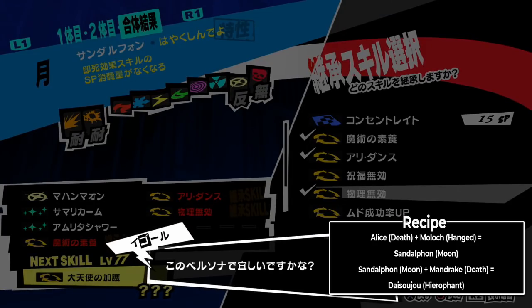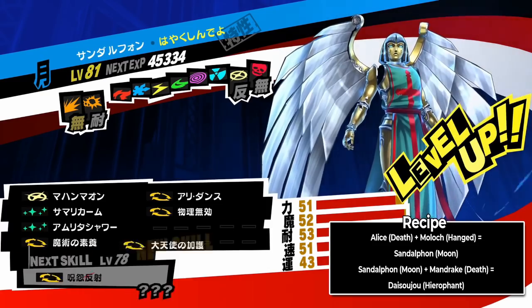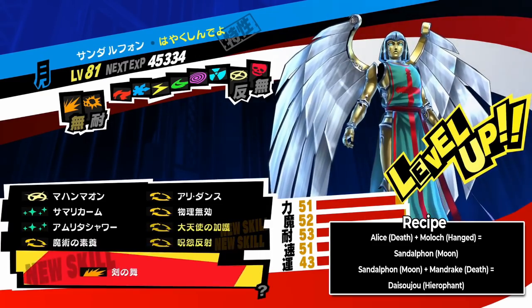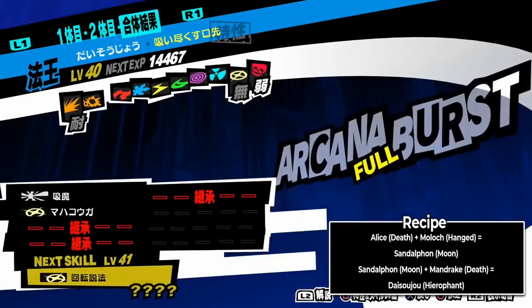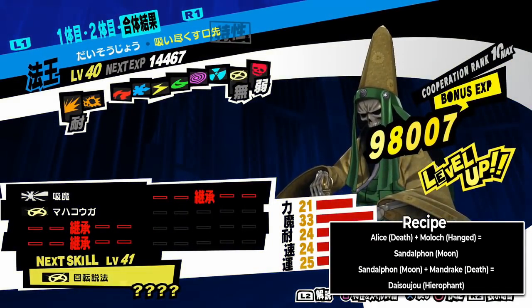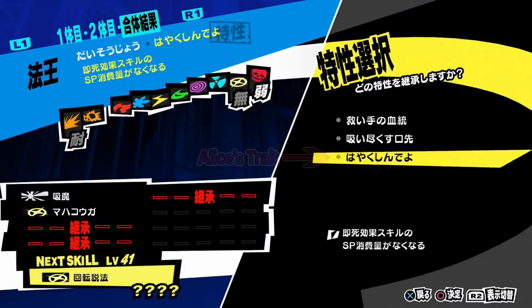Now you can take this Sandalpon and continue fusing it away, but it learns Repel Curse at level 78, so if you don't get it to 78 from experience gained through fusion, go ahead and level it up a bit. Once done, fuse it with a Mandrake and pass on Alice's trait and any skills you want, and you have yourself a Daisojo that can cast Samsara for free.